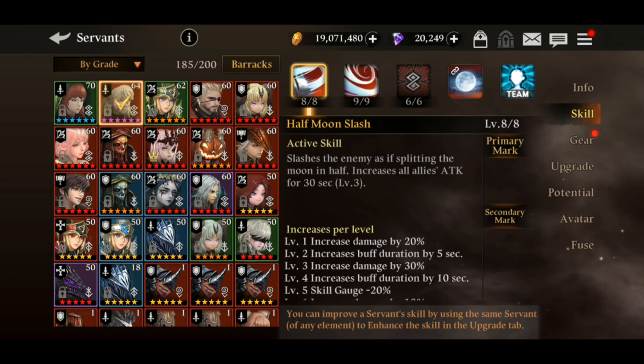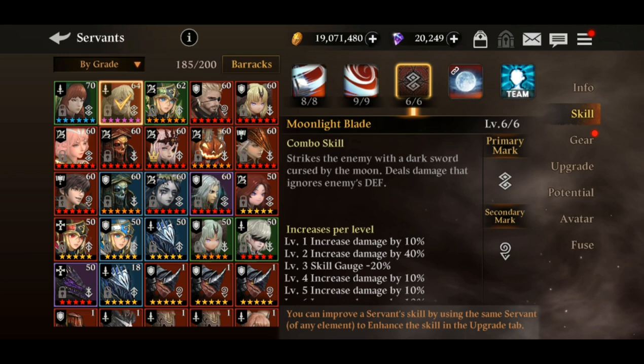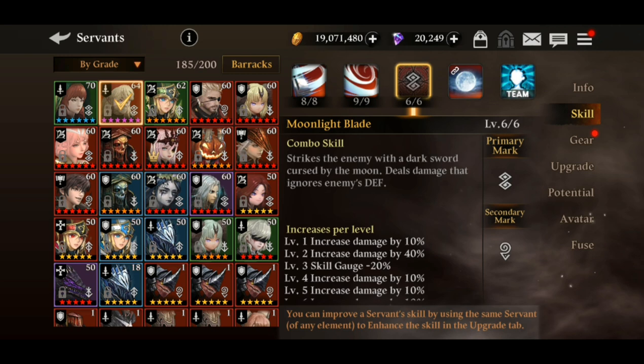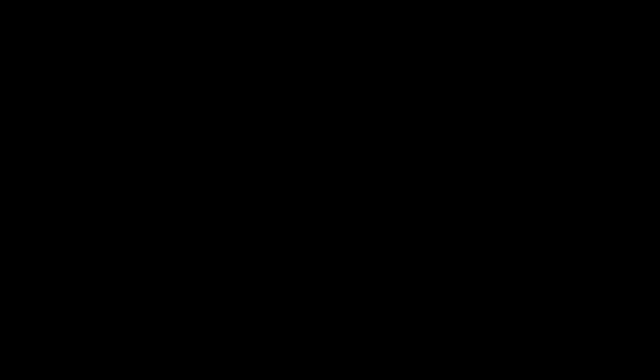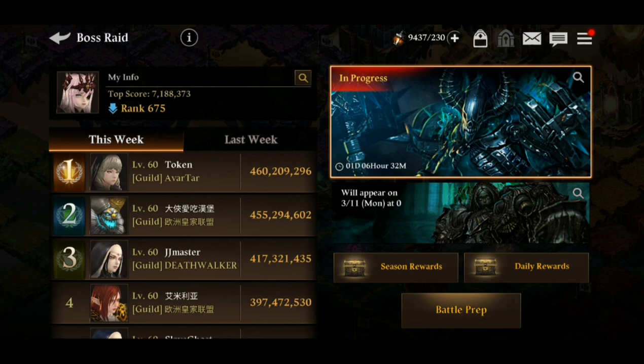When you first open the servant, the primary mark and secondary mark don't appear until you select the combo skill. Now, what's up with the primary mark and secondary mark? Let's go to the world boss battle prep. You can actually see the mark of every servant at the bottom right corner. Notice that Forest Charlotte and Fire Zeta actually share the same primary mark.